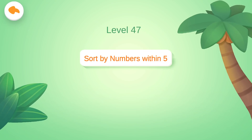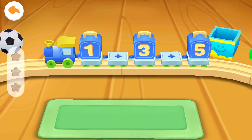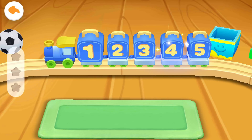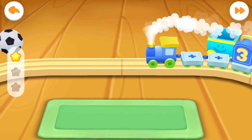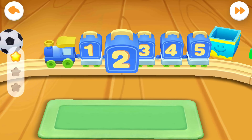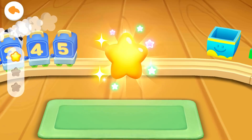Level 47: Sort by numbers within five! A little train is coming! Load these products onto the train. Two, four — one, two, three, four, five. Yeah, you are right. One, two — one, two, three, four, five. Correct answer.